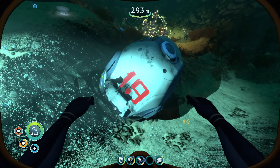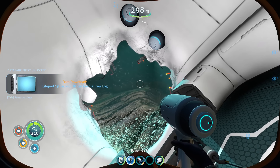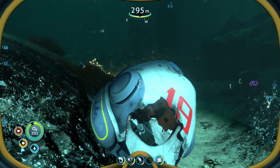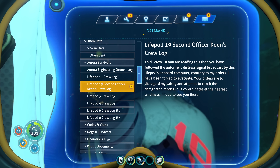Life pod 19! Second Officer Keen's crew log: 'To all crew — if you're reading this then you have followed the automatic distress signal broadcast by this life pod's onboard computer, contrary to my orders.' Wrong — I found it by accident! 'I have been forced to evacuate. Your orders are to disregard my safety and attempt to reach the designated rendezvous coordinates at the nearest landmass. I hope to see you there.' What landmass — do you mean the island I spotted up there?